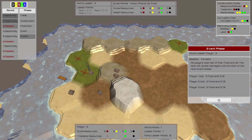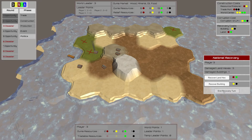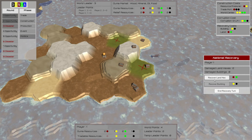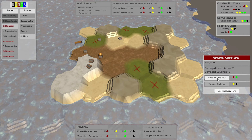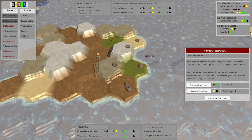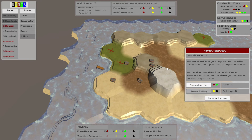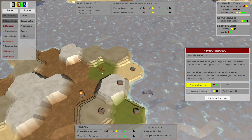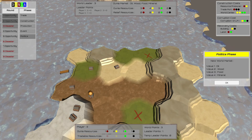Damaged land hexes are indicated with an X. Any buildings not recovered during this phase will disappear at the end of the phase. Once each player has had a chance to do their own national recovery, the game goes into world recovery, where the world leader has a chance to recover any damage not yet fixed in other players' nations. For each building and land hex recovered, the world leader will earn one world point. They can also recover their own areas, but don't receive points for fixing things in their own nation. Additionally, there is a world relief fund visible at the top of the screen that the world leader has access to in order to help with recovery efforts. And now we're back into the politics phase to finish out the end of this round.